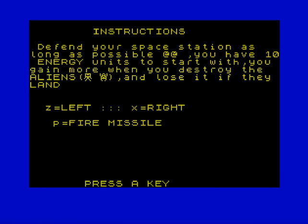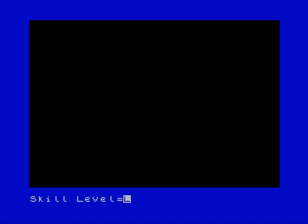Defend your space station as long as possible. And then those two symbols, whatever they're supposed to mean. You have ten energy units to start with. You gain more when you destroy the aliens and lose it if they land. Let's not let them land. Skill level... I don't know. Two.